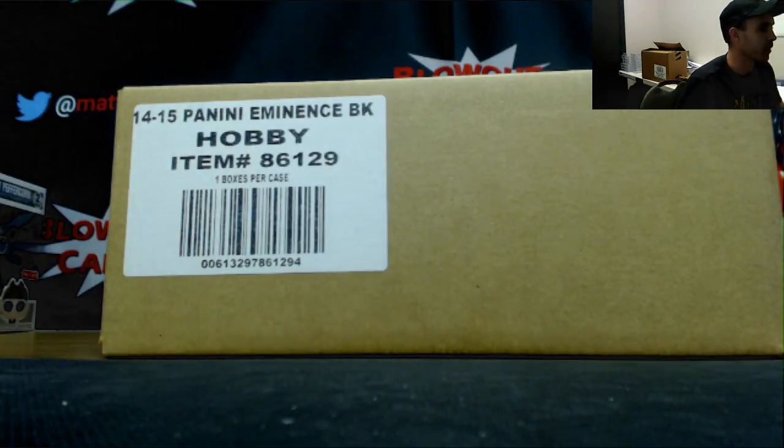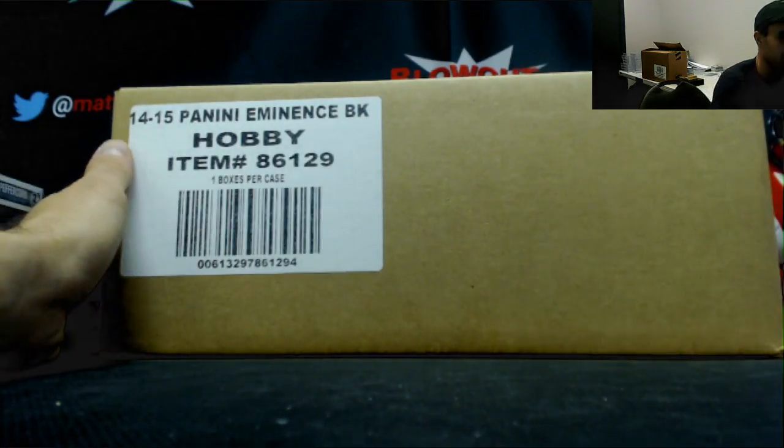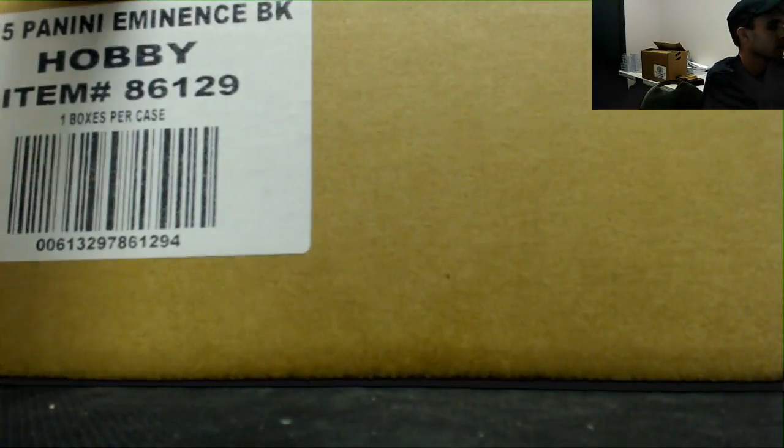Alright guys, we've got our Eminence Basketball break coming up here — 14/15. We're including some World Cup Prism soccer, a black box you can draft, some gold packs, and all sorts of goodies. Appreciate it, let's see what we've got here.